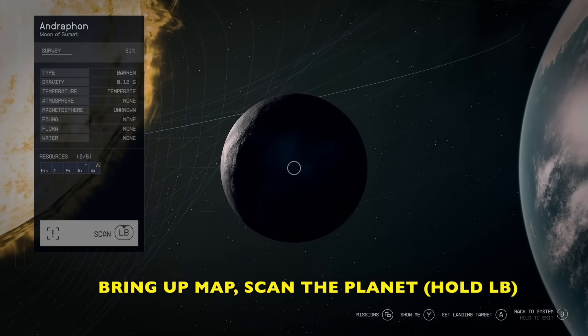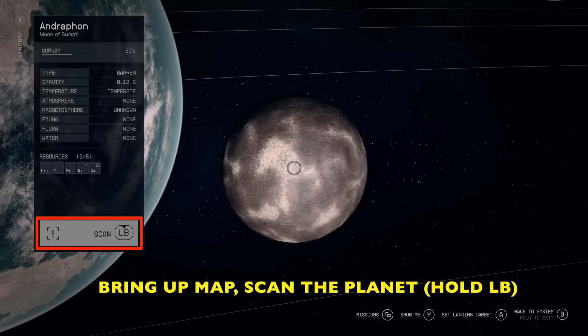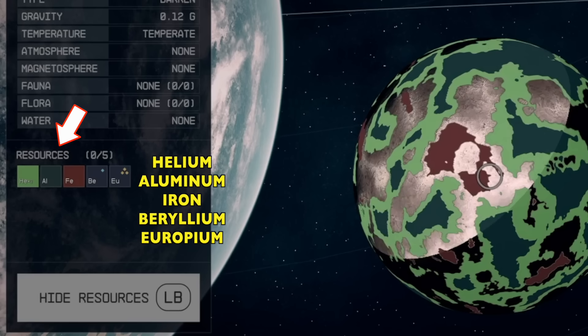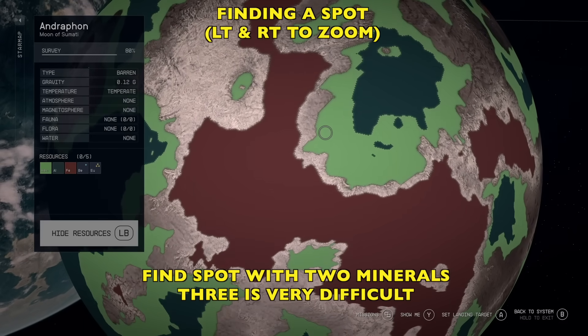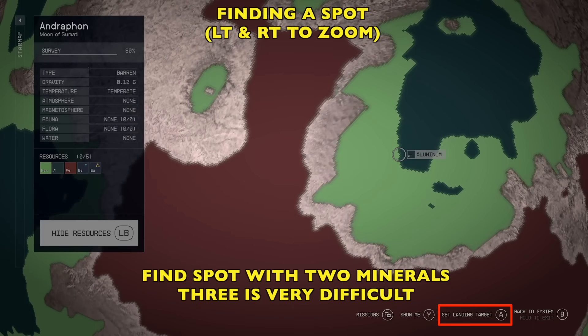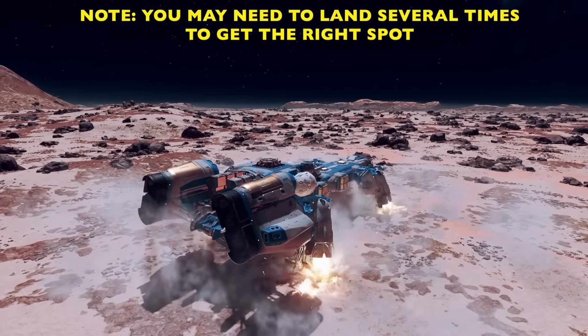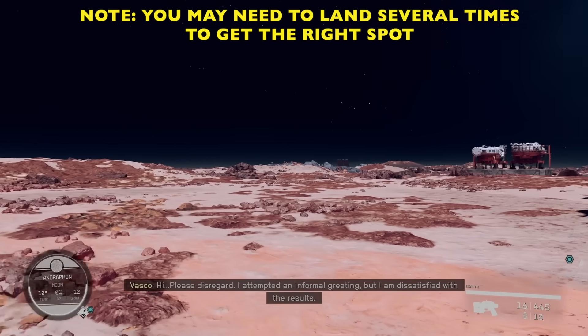When we arrive, bring up the map and we're going to scan the planet — hold the left bumper and it will scan. It's going to show you all the resources that are available. This planet has helium, aluminum, iron, beryllium, and europium. Europium has three stars, meaning it's really rare. It's a really cool moon to mine. We have all the resources here — we've got to pick where we're going to land. It's really hard to get three resources together, so just pick something where you can get half and half. You may need to land several times to get a spot that works, so be patient.